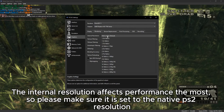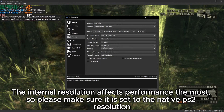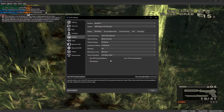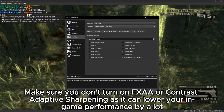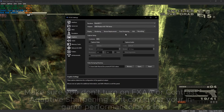The internal resolution affects performance the most, so please make sure it is set to the native PS2 resolution. Make sure you don't turn on FXAA or contrast adaptive sharpening, as it can lower your in-game performance by a lot.